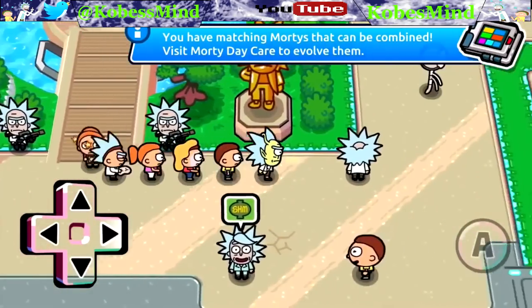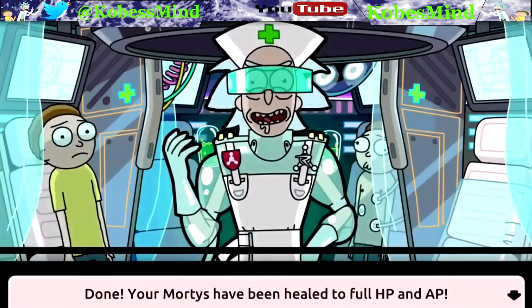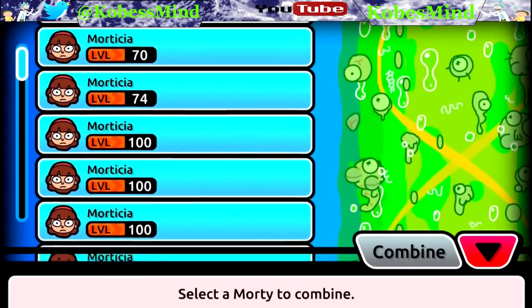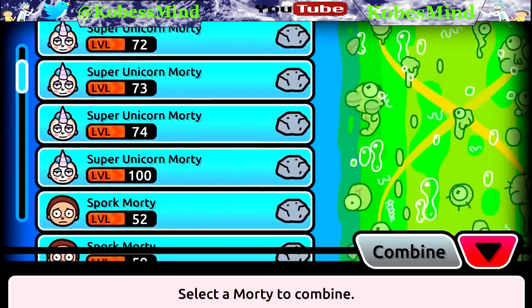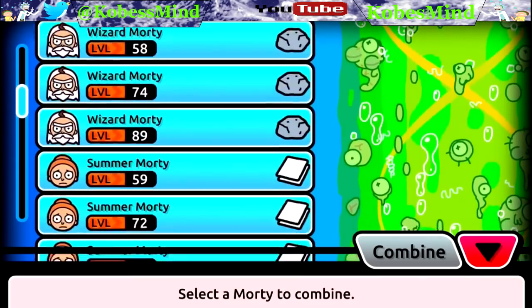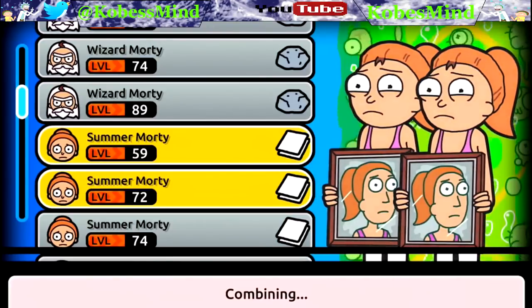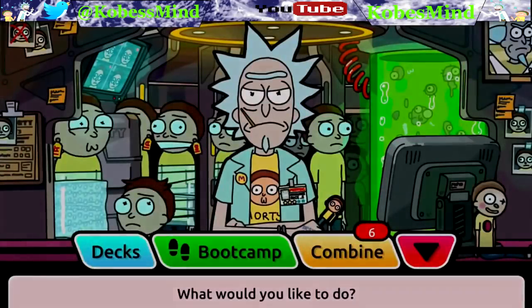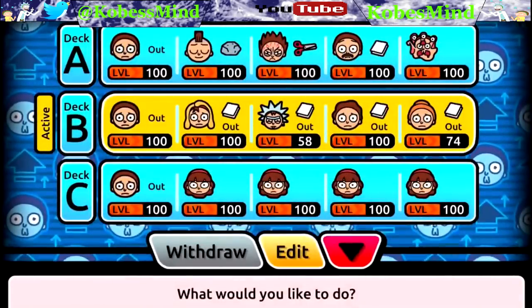We got one level up mega seed, which is very rare if you did not know. Let's heal up, combine Summer Morty, and then get Jerry Morty on our team alongside Summer, Rick, Beth, and the regular Morty. We have four Morty Shows at level 100 and only five Cronenberg Mortys. Hopefully this gives us a level 100 Jerry Morty. There we go - let's get out of here and put him on our team.